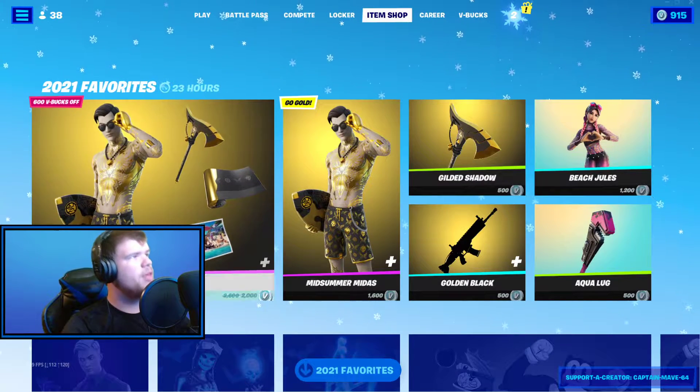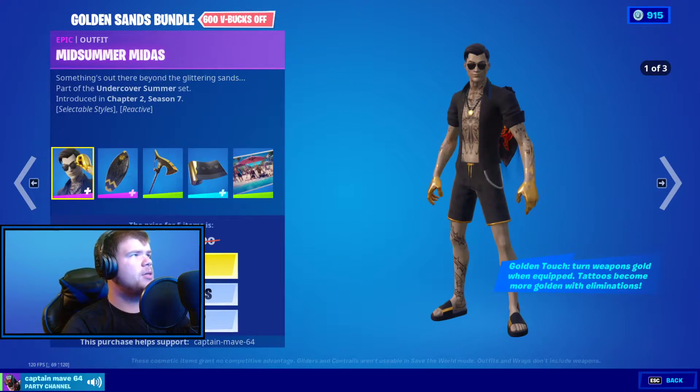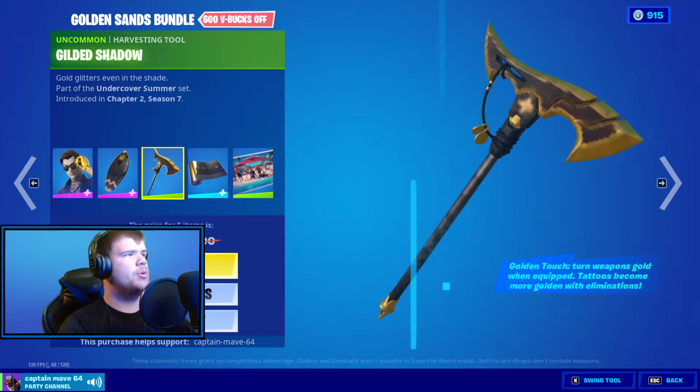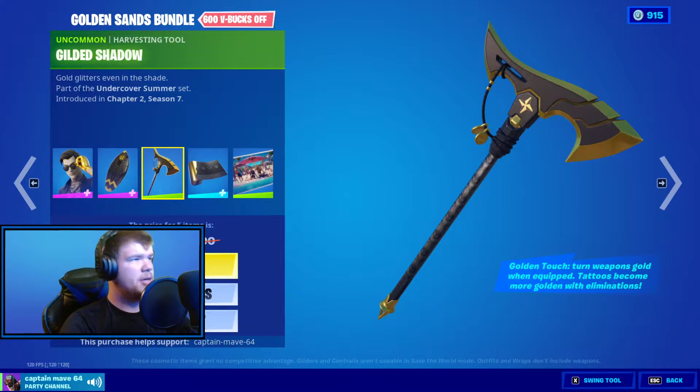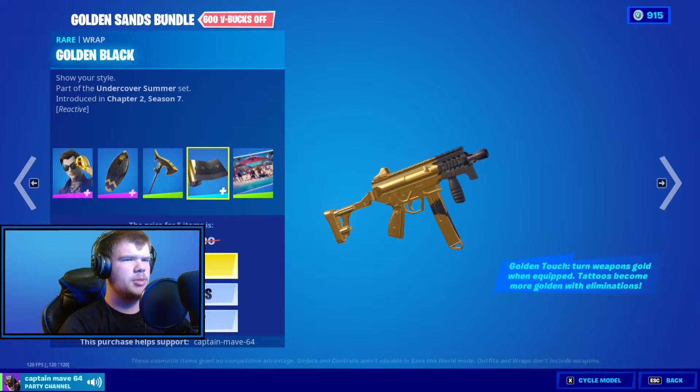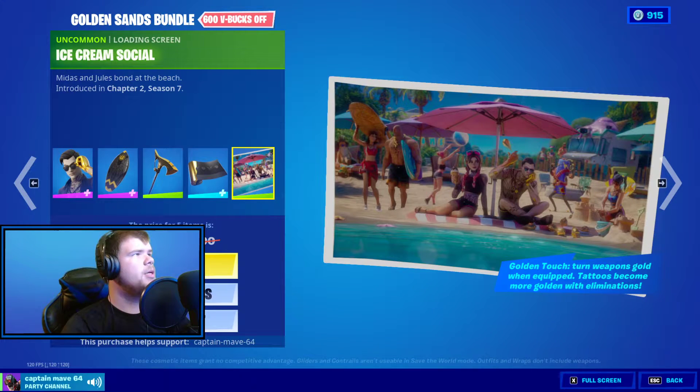Let's go to the top. 2020 favorites. So we have the Gold Sands model, which has Midsommar Midas, the Gold Skimboard, we have the Gilded Shadow pickaxe, the Golden Black Wrap — very nice. Golden Touch: turns weapons to gold when equipped. Tattoos become more golden with illumination, that's for him. And the Ice Cream Social, very nice little loading screen.